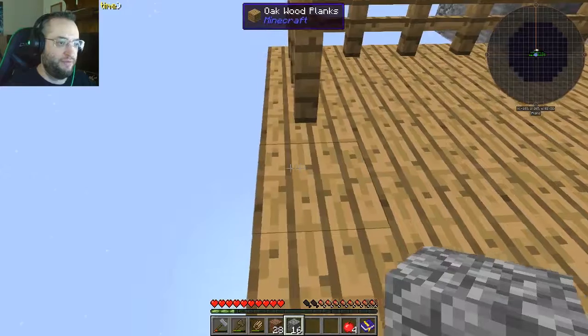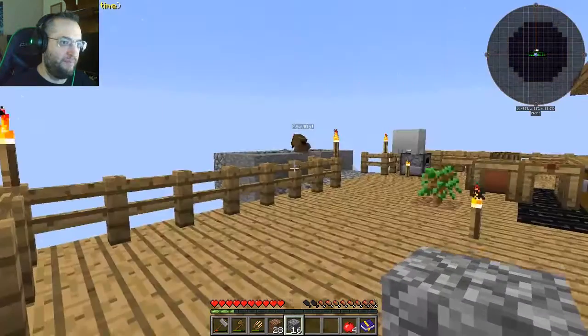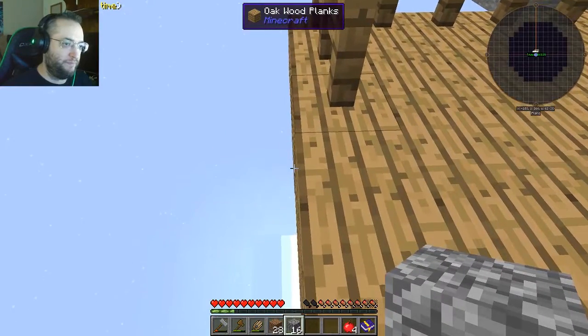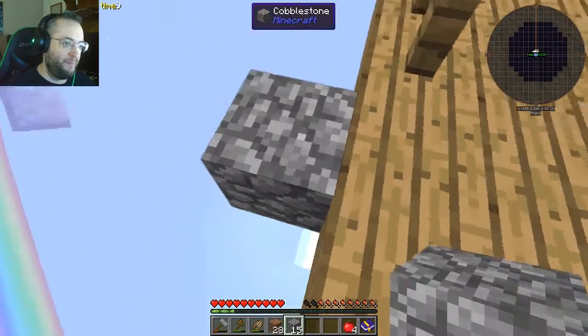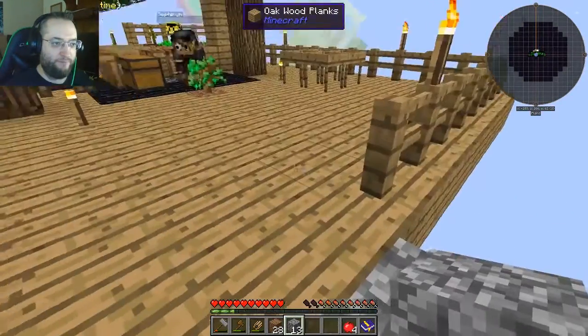Cobblestone. Just because you can get infinity of it? And you can get it very quickly. We can get infinite dirt too because we have the degenerator now.